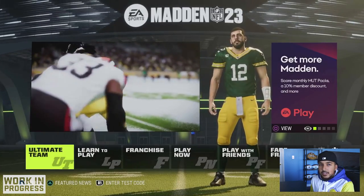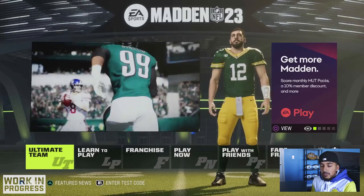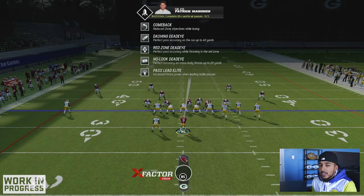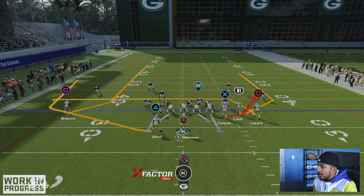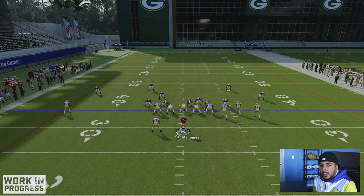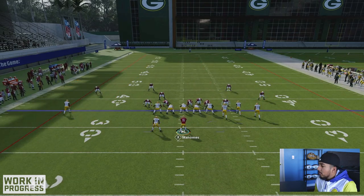Keep in mind that certain QBs do have Gunslinger or Pass Lead Elite, while others do not. For example, I think Stafford has Set Feet Lead. Mahomes has Pass Lead Elite, as you can see right here. So they're not all on a fair playing field in terms of abilities.